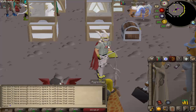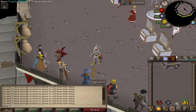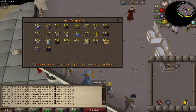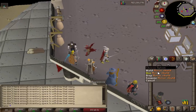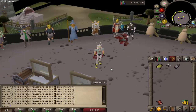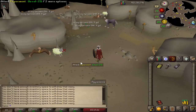To kill Experiment #1s, gear up in your best melee gear. They don't hit too much, so bring a little food and prayer potions — you won't take too much damage. The one thing you do need is a Mirror Shield. If you come to the slayer equipment shop, you need the Mirror Shield along with the defensive stats and slayer requirement to wield it — I believe it's level 40. You need the Mirror Shield to damage Experiment #1s.